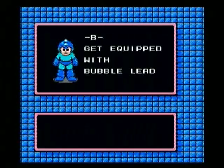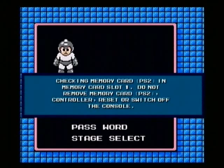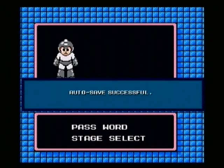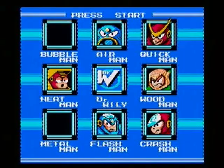For beating Bubble Man we get the Bubble Lead, which is a very important weapon — we'll talk about that when we get to it. But Bubble Man is done. I'll see you for the next episode.